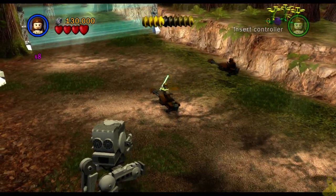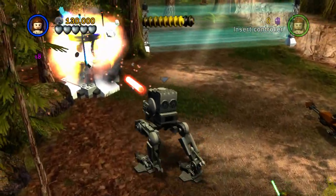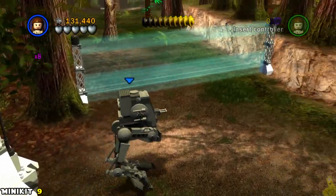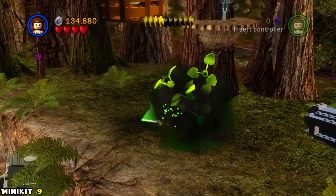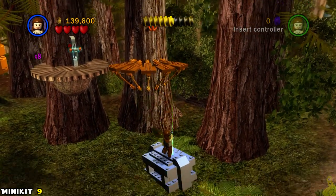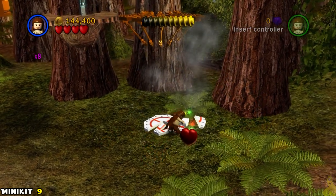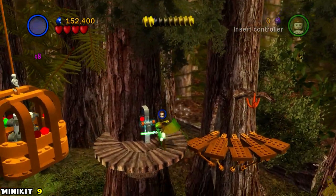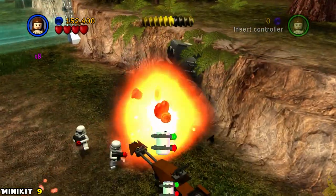I take out the final guys and we show up in what I think is the final meadow. We use the Force on a stormtrooper inside an AT-ST and take out the large shield generator on the left side. There's a mini kit link on the bottom showing minikit number nine. We get up top and need to use somebody with thermal detonators to blow up some silver bricks — build up those bricks, flip the lever, drop down, and one more ground pound.